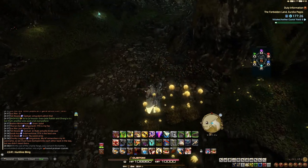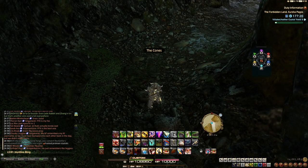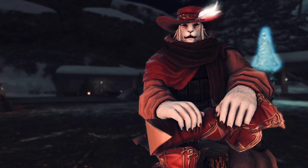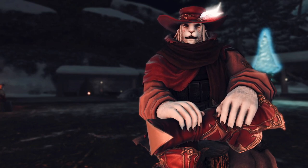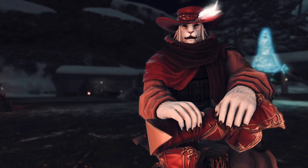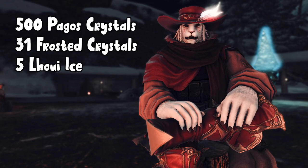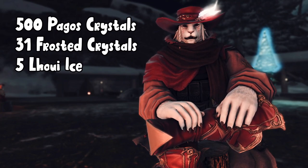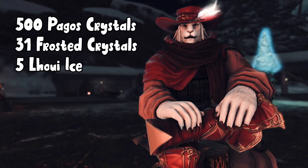That is how you get your frosted protean crystals, which are an essential component to upgrading your weapon. So let's talk about the weapon. The weapon is going to require 500 Pagos crystals, which you get from killing the notorious monsters, 31 frosted protean crystals — so three and a bit of the kettle being refilled — and five items that you can get from the Birdwatcher, like I touched on in my previous video.